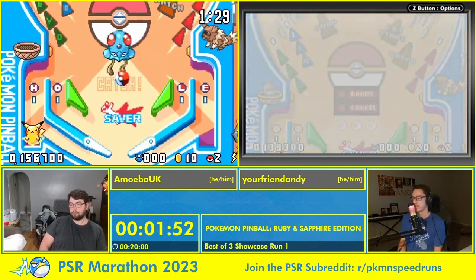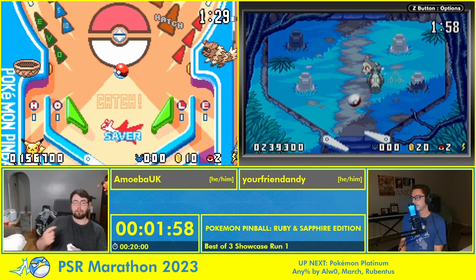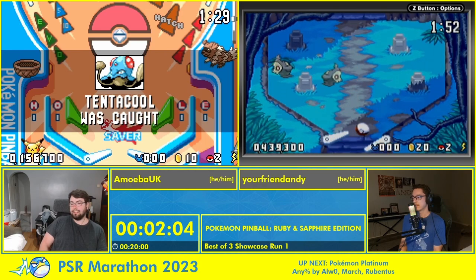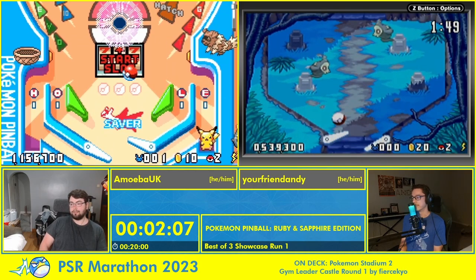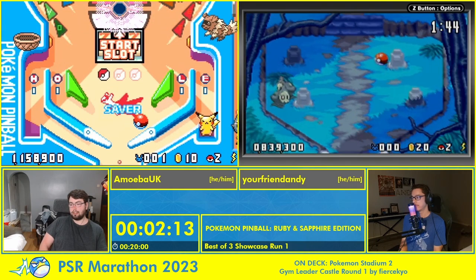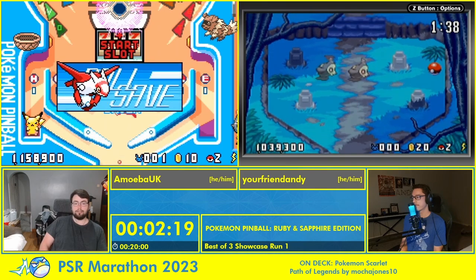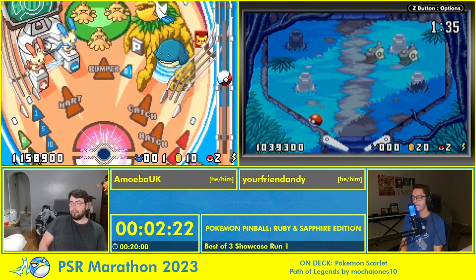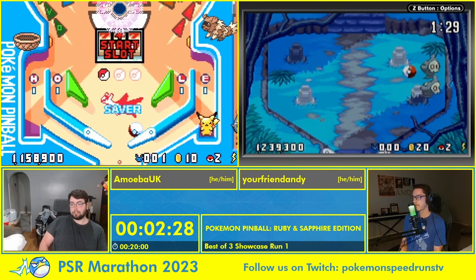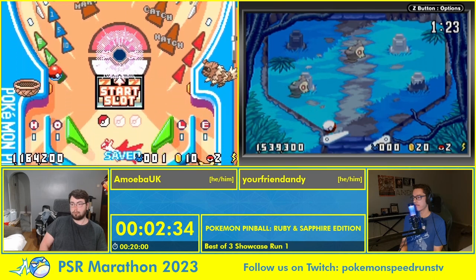I'm just entering my first bonus stage. You're going to take a pretty chunky lead initially, but then I'm going to be offset every time because I'm going to go straight to bonus on the second one. It'll look like you're ahead for a little bit, but then you'll have to grind slots to get to Rayquaza at the end. The three categories we're going to be showing off are: Sapphire Field to start, Ruby Field as the second, and then we're going to do a bit of a meme category — catch Jirachi — as the tiebreaker if it's needed.